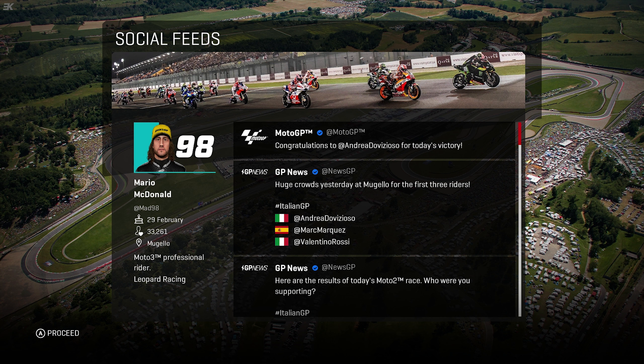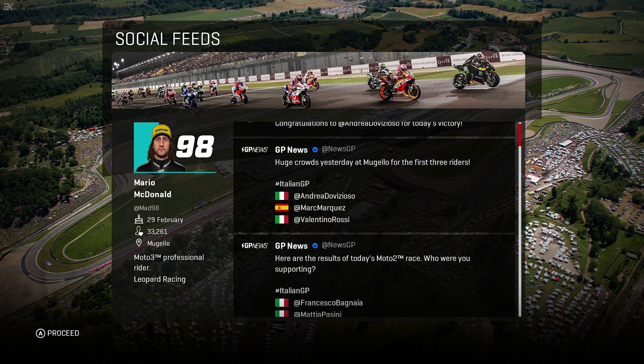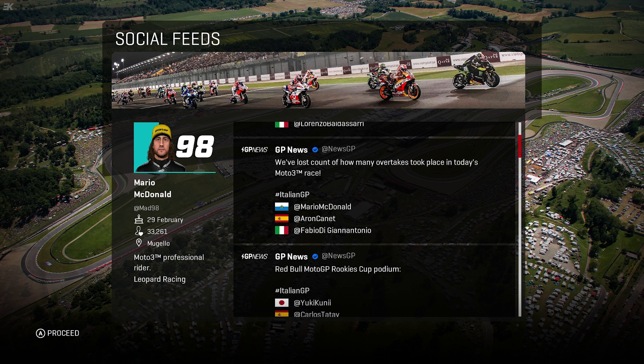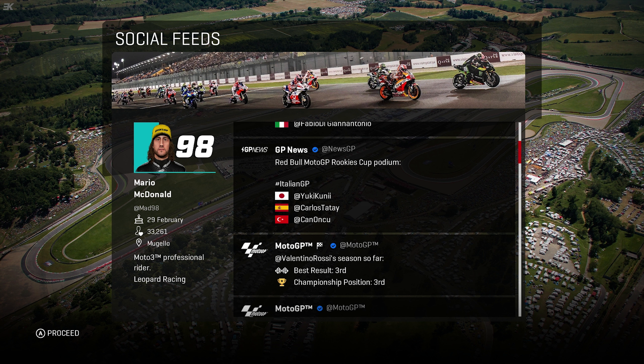That's the MotoGP crowd — lots to cheer for. Rossi on the podium in third, Marquez in second, and Dovizioso on a Ducati winning on home turf — an all-Italian podium. In Moto2, Bagnaia winning ahead of Pasini and Baldassari. And a San Marino rider winning in Moto3. Then the Red Bull Rookies Cup came down to a Japanese rider — Atagi and Oncu.